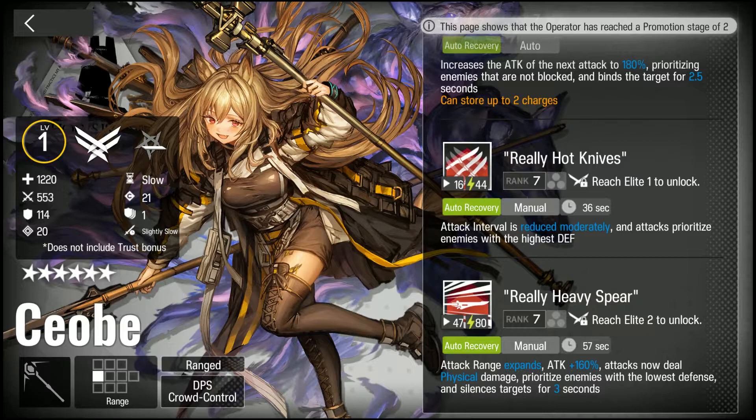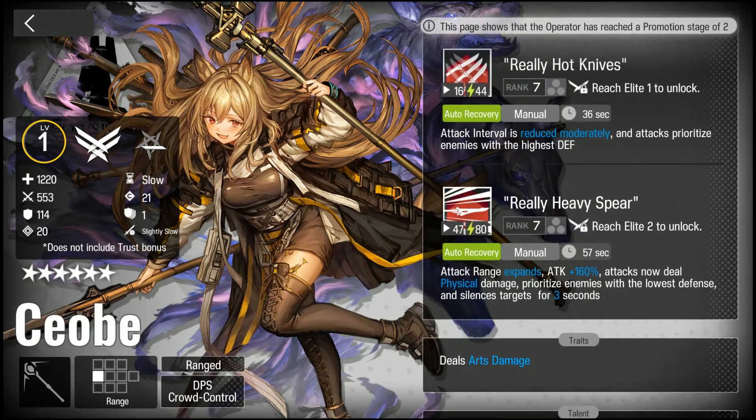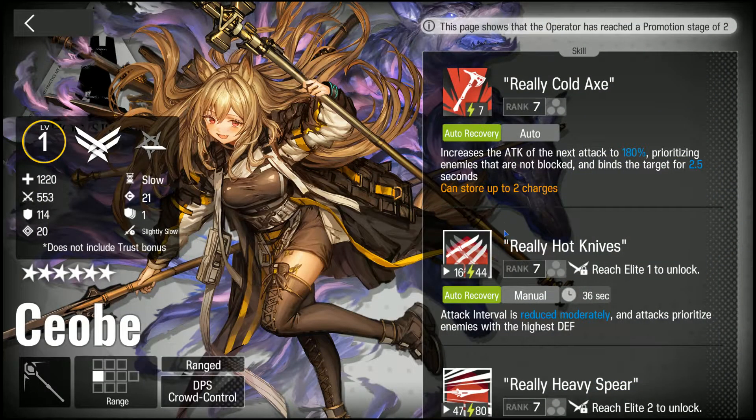Overall, Age of Dala is the superior single-target caster, except in specific situations where Ceobe shines — like against high-defense targets. So I would say Age of Dala over Ceobe in most cases. If you already have the other six-star caster, you can probably skip Ceobe, as she doesn't offer enough benefits that Age of Dala can't already cover on her own. I wouldn't really waste your currency on this character in that scenario.